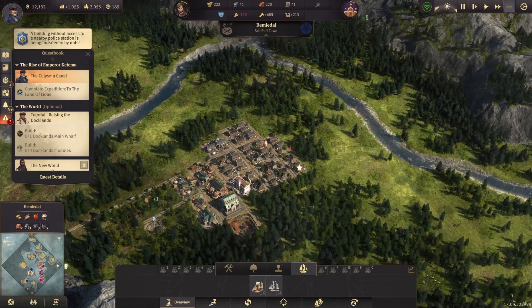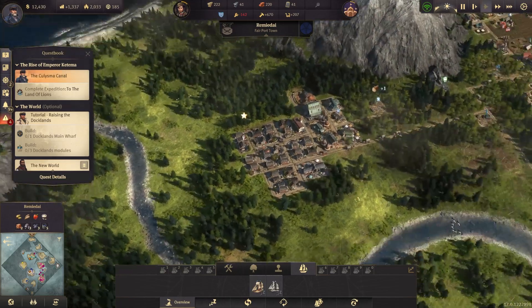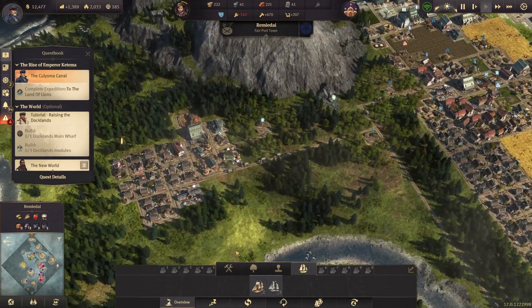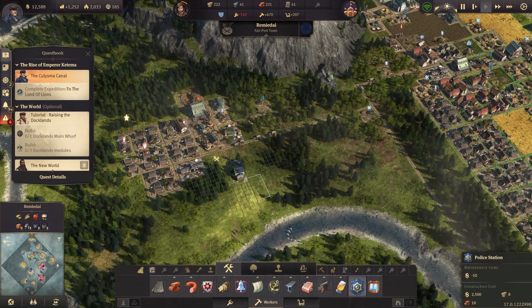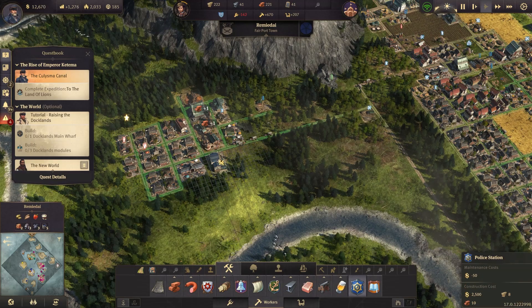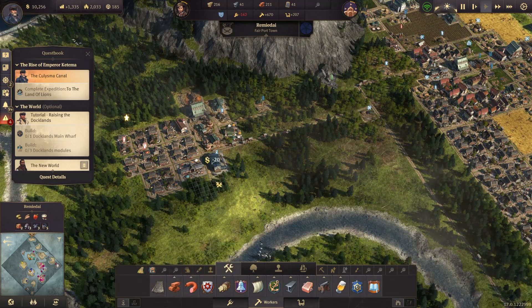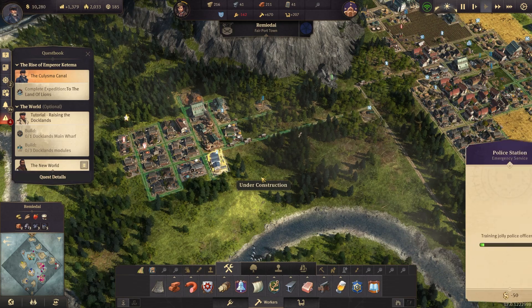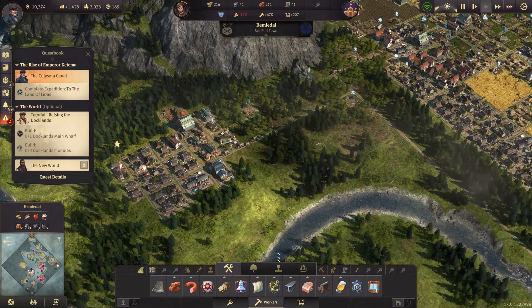We're rioting, are we? So this is what happens when you don't do everything you're supposed to do — we need a police station over here because we don't have one. Oh no, it's too long — we'll just stick that right there. It's going to take some time for the training of jolly police officers. Let's stay out of their way.